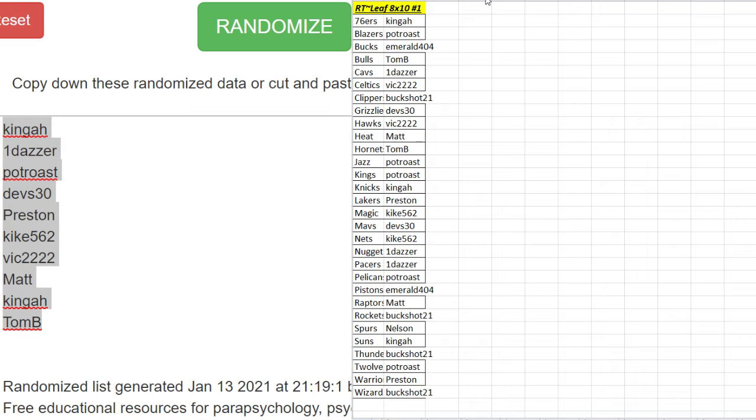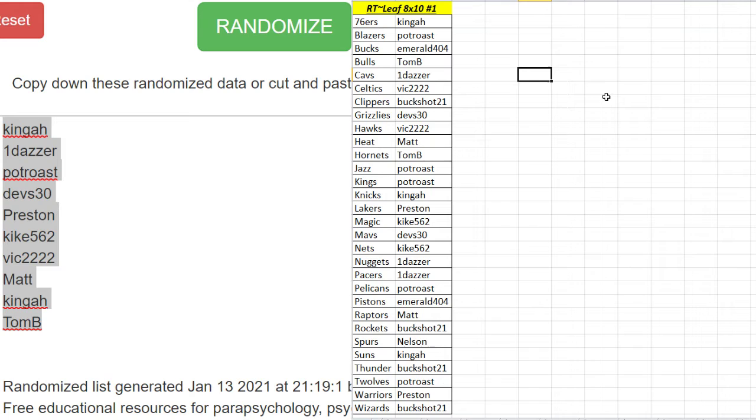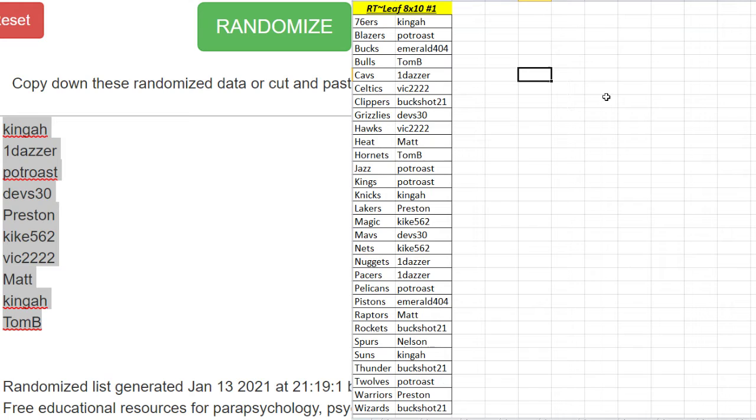All right, let me make this bigger so everybody can see it. There it is — all teams on the screen. Sixers: Kinga. Blazers: Pot Rose. Bucks: Emerald 4-4. Bulls: Tom B. Cavs: One Dazzer. Celtics: Vic 22. Clippers: Buckshot 21. Grizzlies: Devs 30.